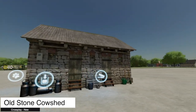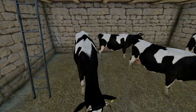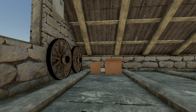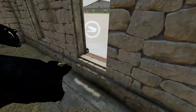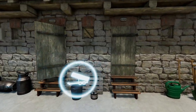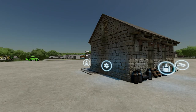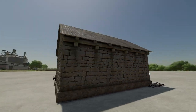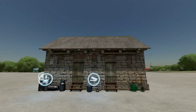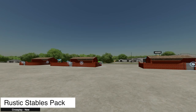If smaller cow areas are more your thing, the old stone cow shed might be more your style. This holds 15 head of cattle. Go inside and there are static cattle, an area up top that's easy to get into, and two doors that open. Food, slurry, and milk are all accessed outside. Nice compact option, and you could probably modify it to hold more cows in a small space.